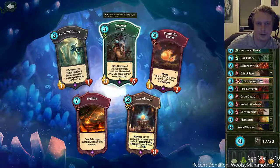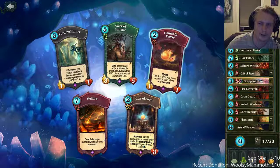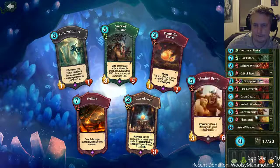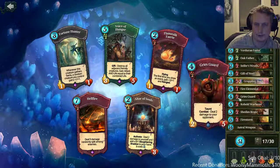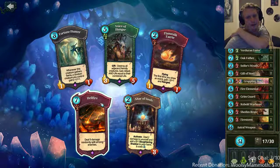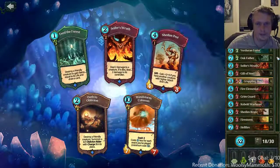It's either hellfire, flame slick fairy, or voice of hunger here. Voice of hunger is too weak against Pandora — it has extra spot removal like doom scythe. Flame slick fairy — I only have two firestorm, one to six events, so it's not going to get buffed that much. I think hellfire is the choice here — it's more removal too.